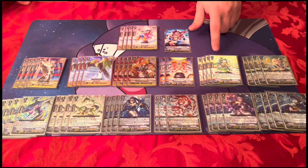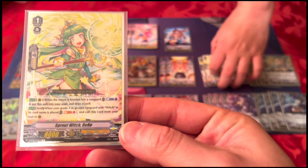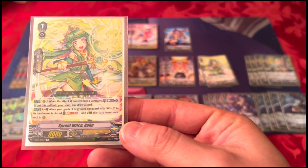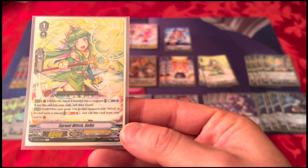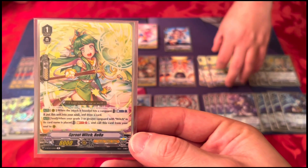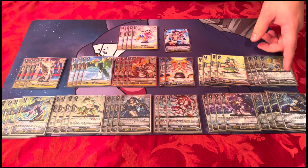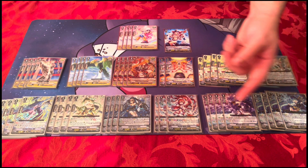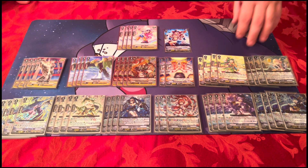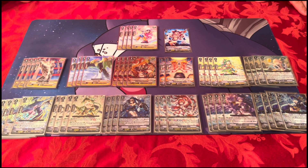The last grade one is an older unit — Sprout Witch Ro-Ro. When the boosted unit attacks a vanguard, soul blast one and put this unit into your soul, then draw a card. When she's in soul, soul blast one to call her back — triggered by that grade three's skill when you re-ride. So you can attack with the rear guard, shove Ro-Ro into soul on hit, and then when you re-ride, pop her back out for another attack and boost. You get the boost twice and it helps with the multi-attack — you can even move her behind the vanguard and pop her out elsewhere. Really cool.